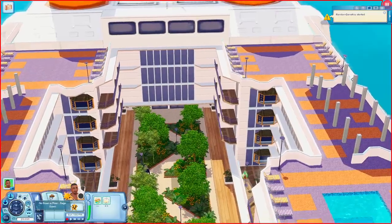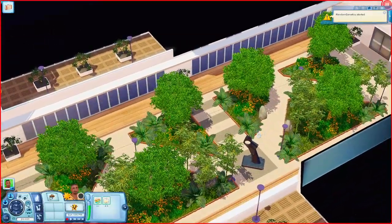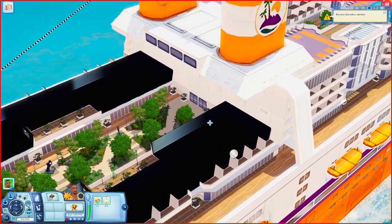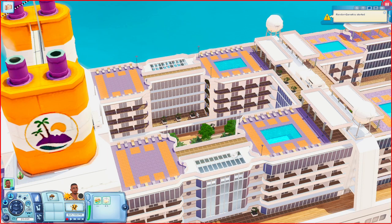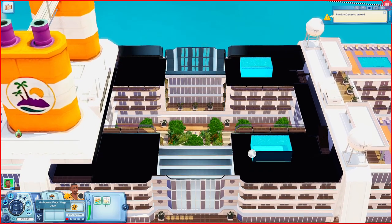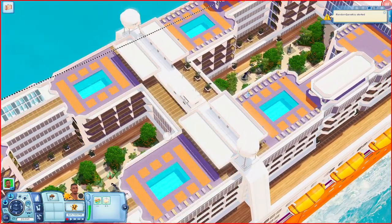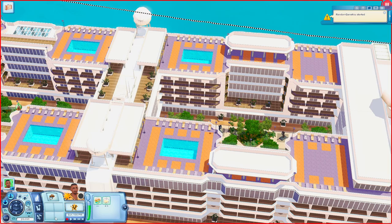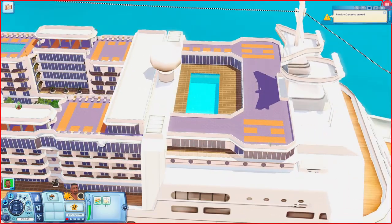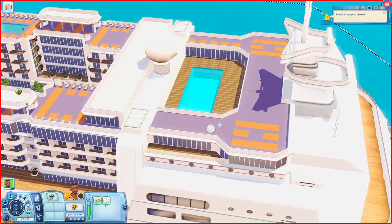Scrolling down to the middle of the ship, at the bottom there's a little walkthrough area with plenty of trees, plants, and a little sculpture. Going over to the other sections of the ship it's pretty much the same — places to lounge, swimming pools. Scrolling down in each section it appears empty on the inside, with walkthrough areas at the bottom. Towards the front of the ship there's just a swimming pool. That's pretty much it for the ship — we've seen everything.